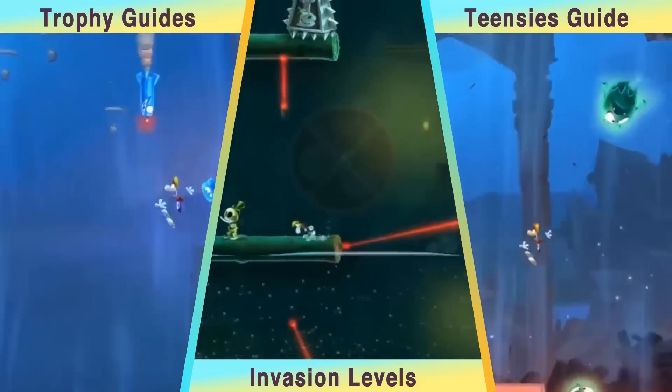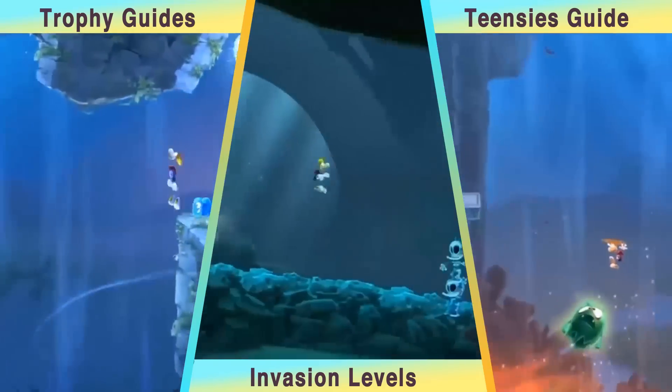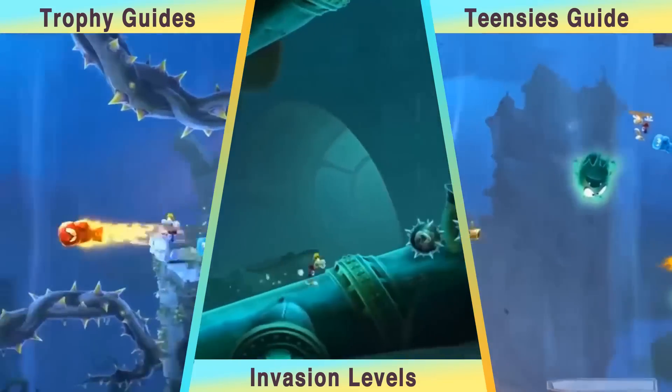The middle pane will take you to a playlist with a walkthrough of all 28 invasion paintings. Completing each of these stages in under 40 seconds will get you three Teensies.